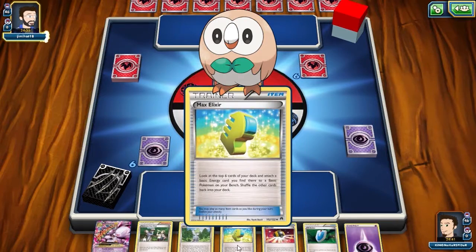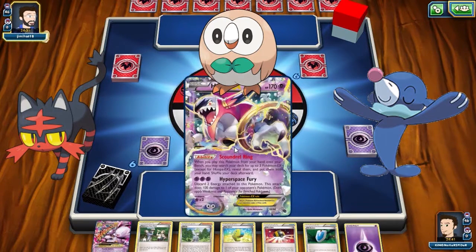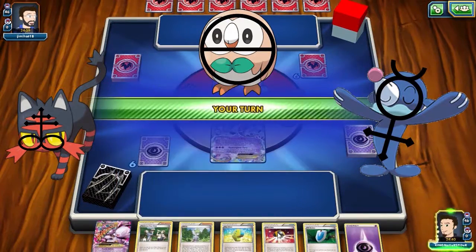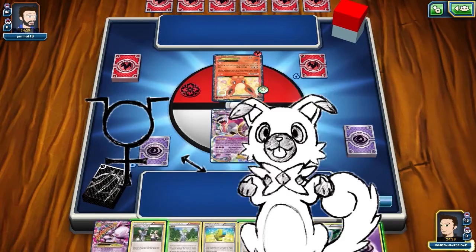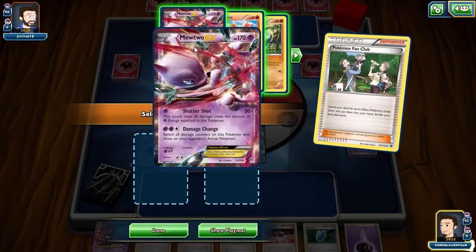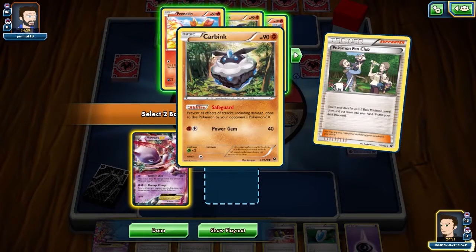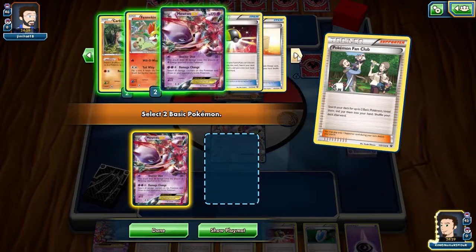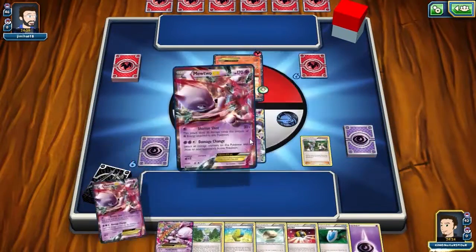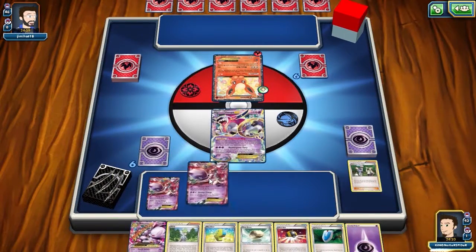Anyway, the starters — Rowlet, Litten, and Popplio — share an uncanny resemblance to the alchemical symbols for salt, sulfur, and mercury. Also it appears that Rockruff symbolizes lead, another common alchemical ingredient. Should I get two? Should I grab a Carbink? No — I should totally get two. Carbink's gonna be kind of useful, but I need to fill this bench up with the Mewtwos right now. Maybe the only chance I get.